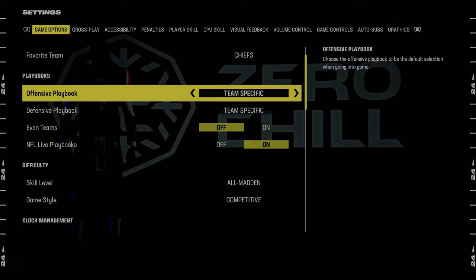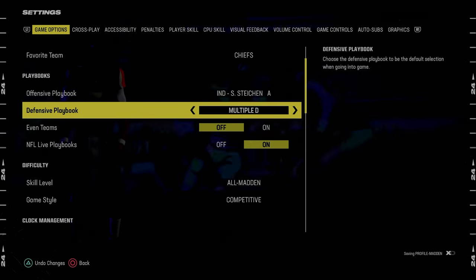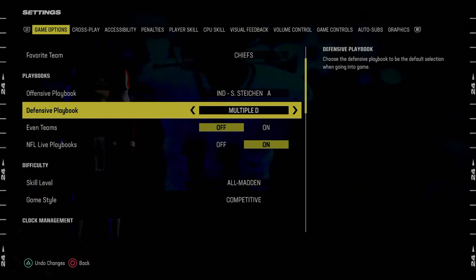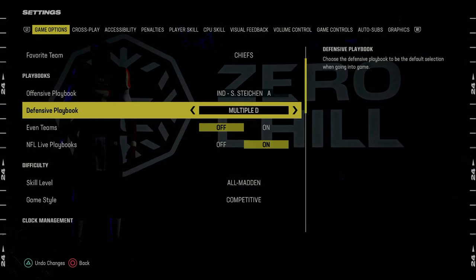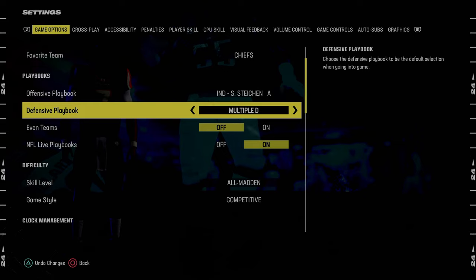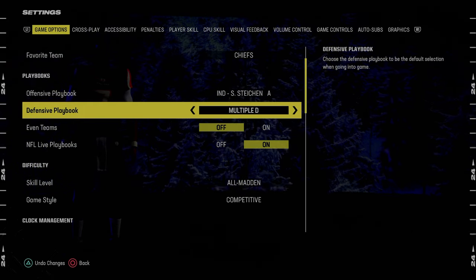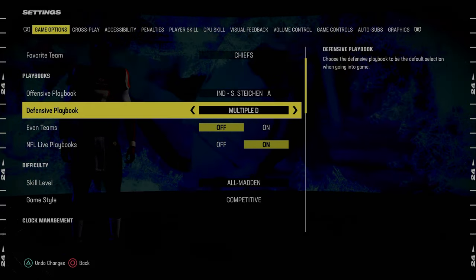For offensive playbook, I think the best playbook in the game right now is the Indianapolis Colts playbook — we've got a full ebook on that in the Patreon. For defensive playbook, I actually think the best is the Multiple defensive playbook because it has the best A-gap blitzes in the game. It also has great Dime Normal and 5-2, which is one of the most underrated formations for the red zone. You could also go Kansas City, but to me it's either the Kansas City Chiefs defensive playbook or the Multiple defensive playbook.